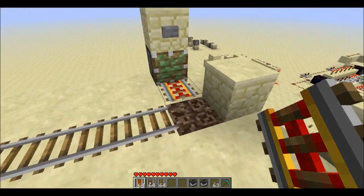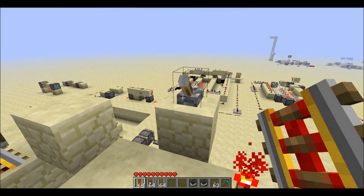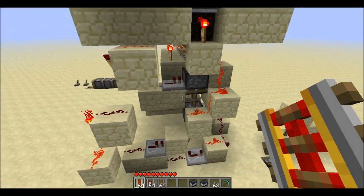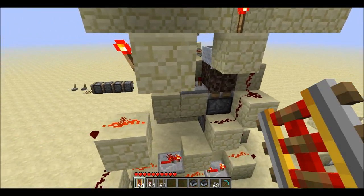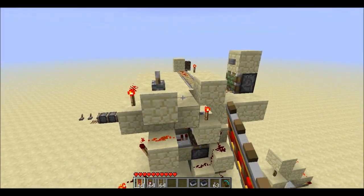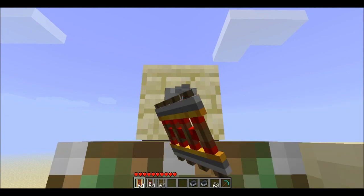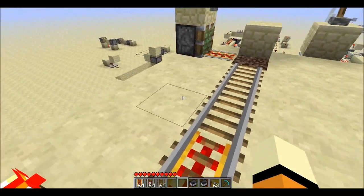On top of the soul sand and send you on your way. The delivery mechanism is just a simple double piston retraction — it's set down below where a cart is sent on top of the soul sand, and then they're extended to where you need to take off from.